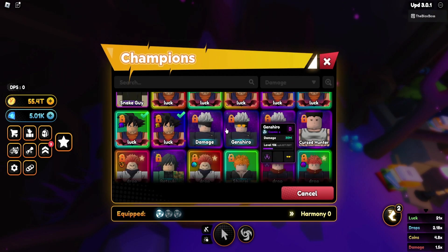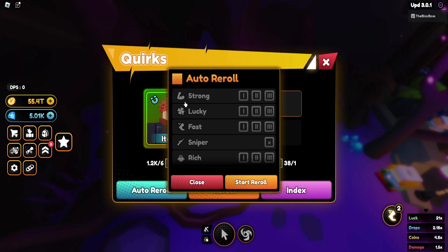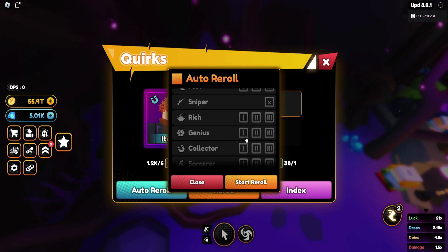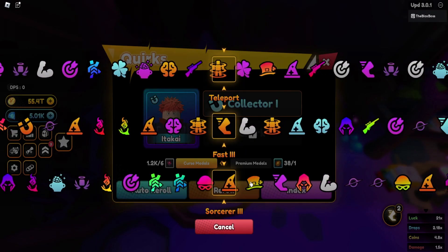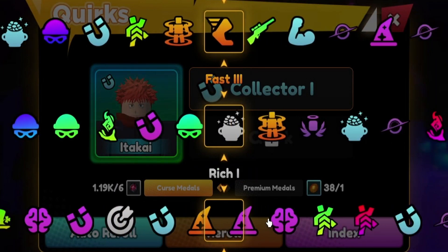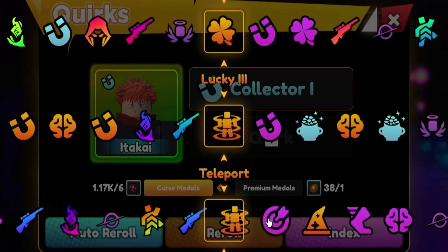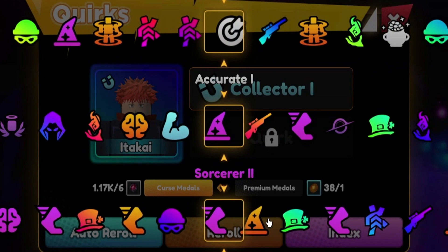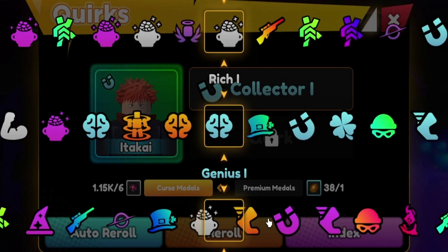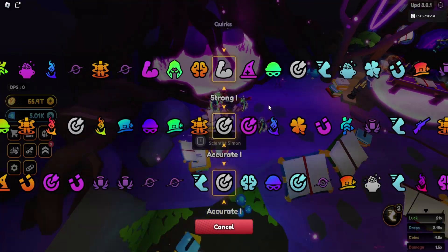I'm going to do an example with one of my Ichidakis here. What you want to do is go to auto reroll and select Lucky 2, Lucky 3, and Leprechaun, then just roll until you get one of them. The most optimal ones to go for are Leprechaun and Lucky 3. You cannot stack two Leprechauns — the game doesn't let you do that. However, you can have Lucky 3 and Leprechaun together, which gives the highest amount of luck that unit can provide for your team.